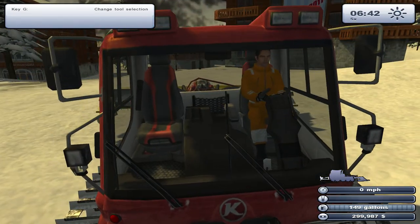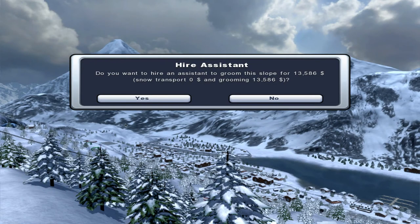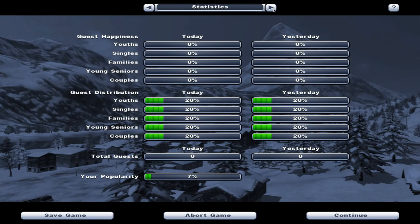That is a very safe-looking jacket I'm wearing. Okay, so this is a slope, so... This one's lit up, so it must be one that we own. Can I buy this one? I don't want to — I'll groom it myself, damn it. I just wanted to turn the sound down.